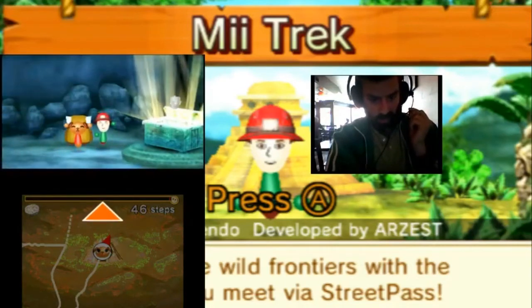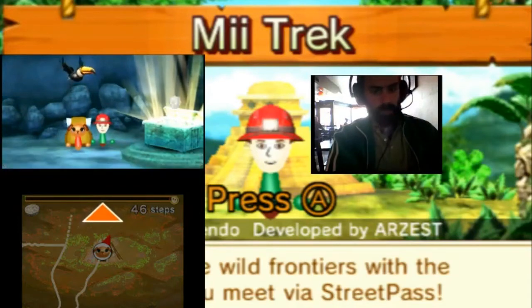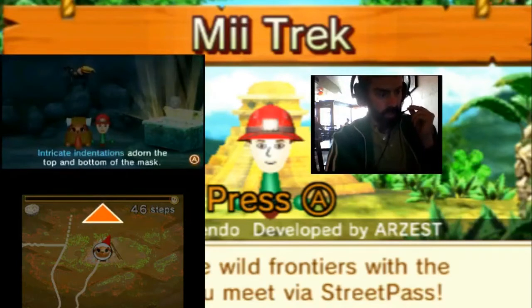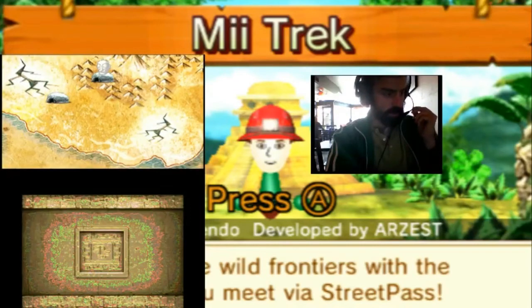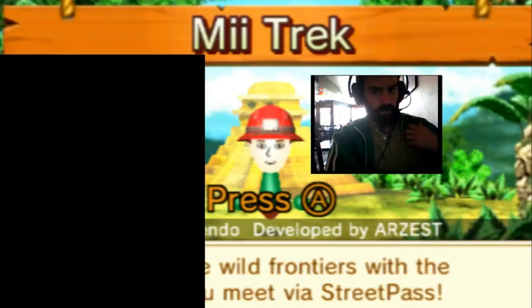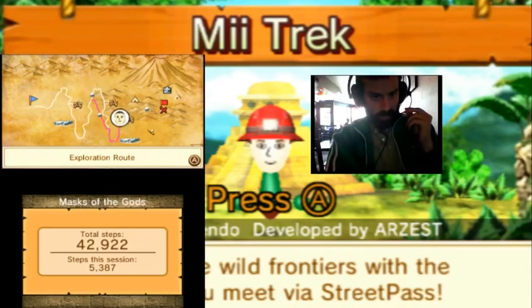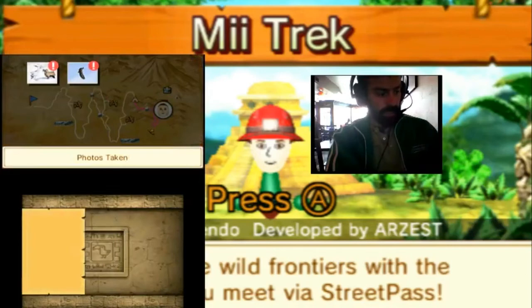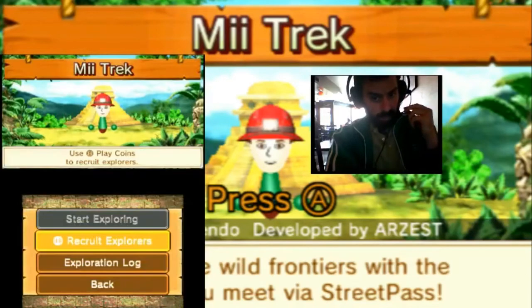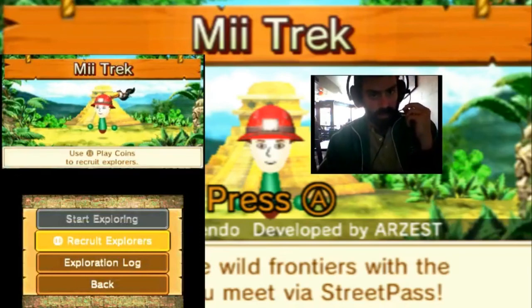Expedition complete. Okay, skipping text. Indentations adorn the top and bottom of the mask. That was basically the expedition route — a lot of fun bat tracking. And thus ends this episode of Mii Trek. Hope you enjoyed it. Like, comment, subscribe, and see you guys on the next episode. Bye.